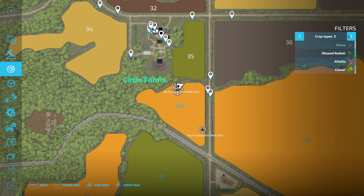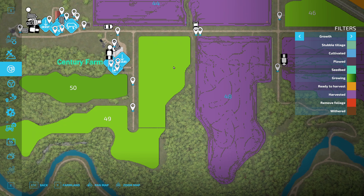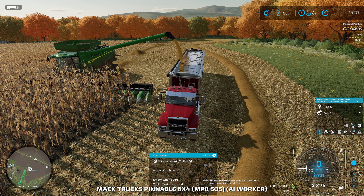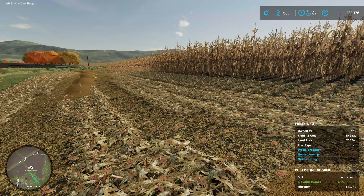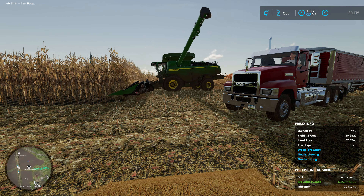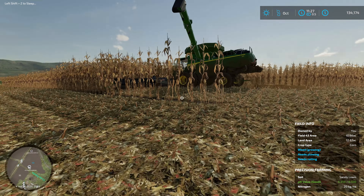We're working on the second headland and almost done with that. Once we finish the headland, probably 75% of the field will be done. We have soybean straw on field 45 and corn fodder on field 44 — I want to get some bailing equipment out working on that this episode, then maybe come back and do a little corn harvesting ourselves.